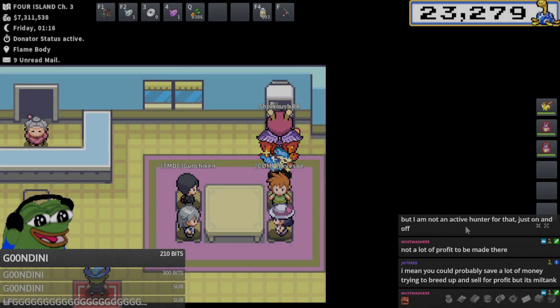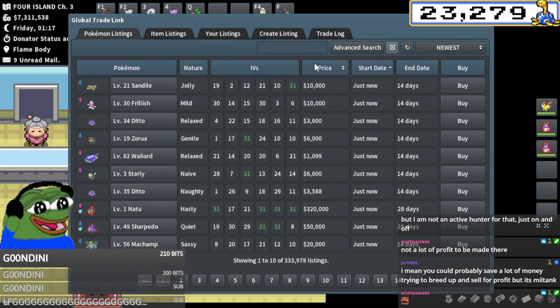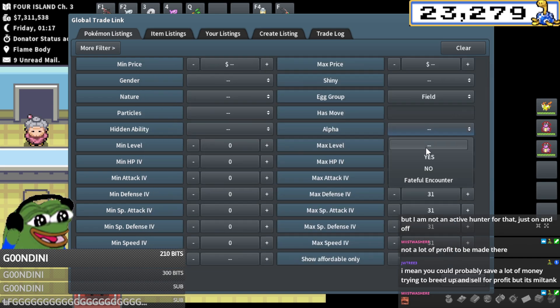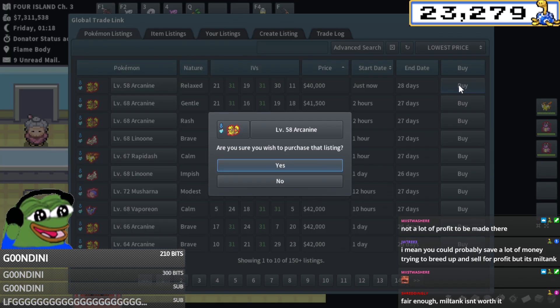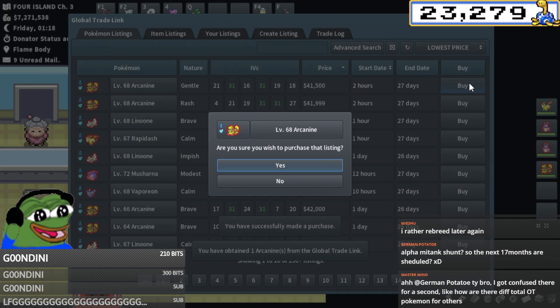Literally everyone who's ever Shiny Alpha hunted in chat is pretty much saying they just eat the cost, which might be exactly what I do. It feels terrible, so I'm looking for egg group field male, essentially. Alpha field egg group male. What's the cheapest one? 40k. You're just eating the cost of 40k pokeyen per breed. Let's go ahead and get started, fellas.